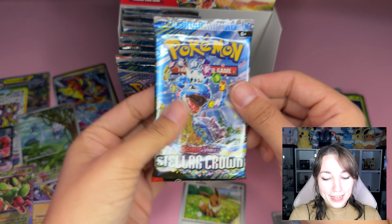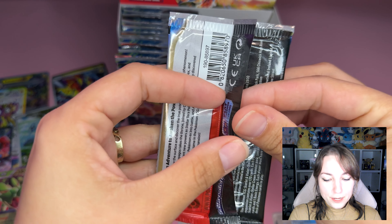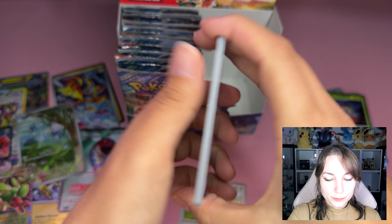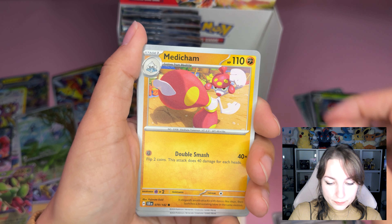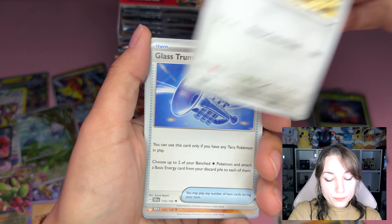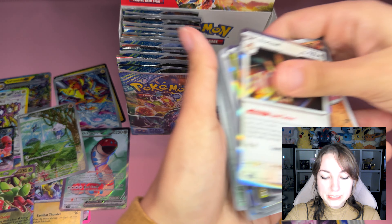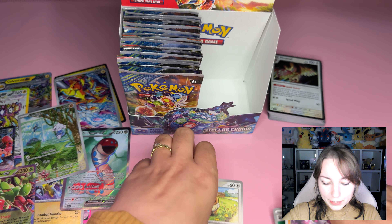Last pack! We're ending with a Lepras — last pack for this video, the last Stellar Crown pack. Bye code card. One to the front — will this have a hit? I can't imagine the other side having hits, but do watch the next video. Basically Leaf Energy, Medicham, Root Fossil, Froakie, Meditite, Revavroom, Glass Trumpet, Diancie, Diancie reverse, Grookey reverse, Scorbunny, and Noctowl. That's an entire stack of reverses — and it's gonna be even more!